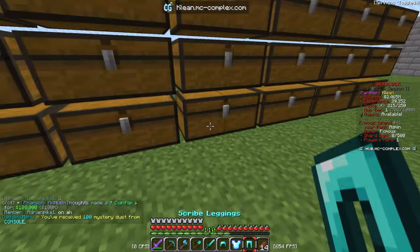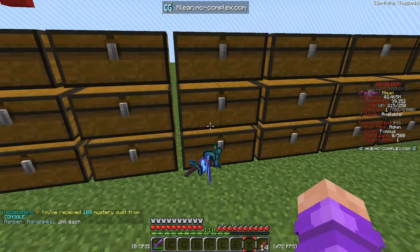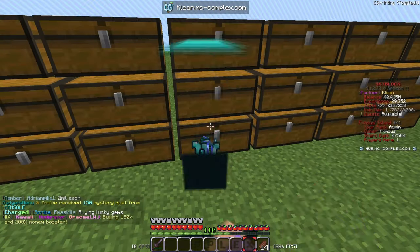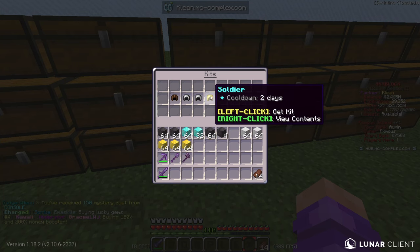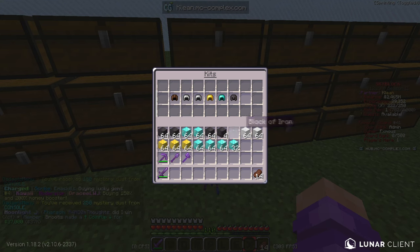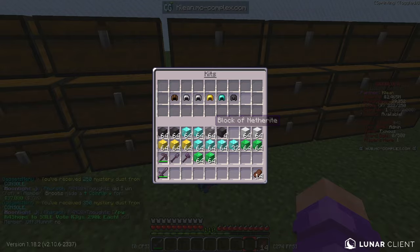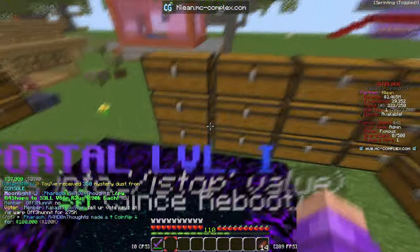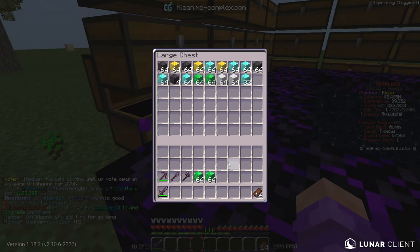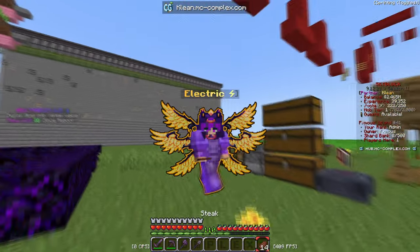We're gonna quickly pop our kits while we're at it — this one starts in six minutes so we'll pop the scribe ones, place them; we don't even need to put them in the chest. We'll check out all the armor we don't need. We're saving up for when the IS top does come our way, so we're just gonna keep the valuables like the ores and get rid of the unnecessary stuff. All the kits are popped now — that's really good. I'll chuck this in the chest for now.